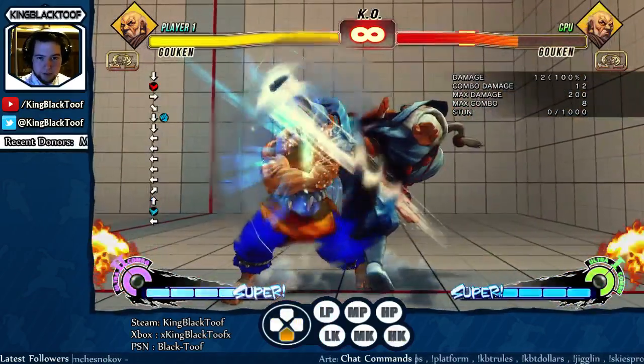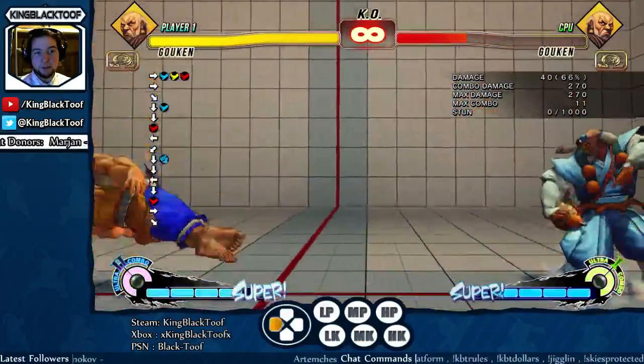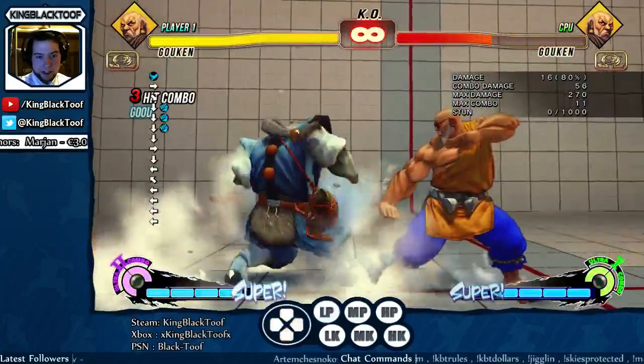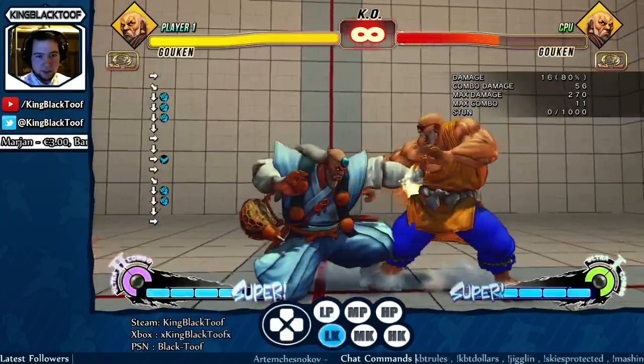You can do some nice stuff. From a crouching jab the range is pretty disgusting though, so not really much leeway.